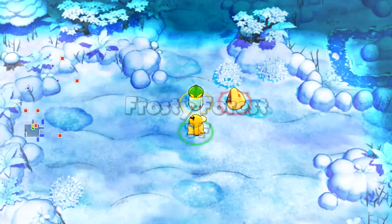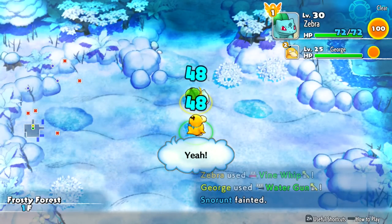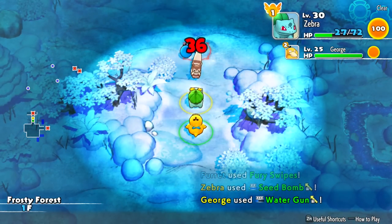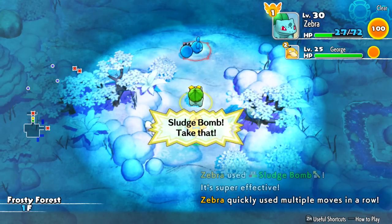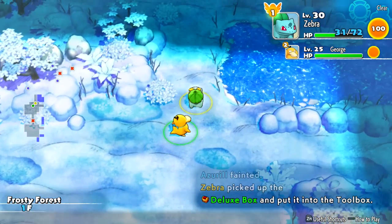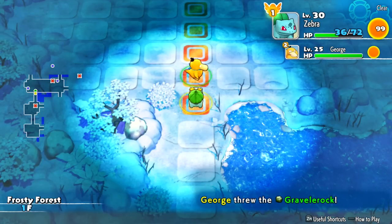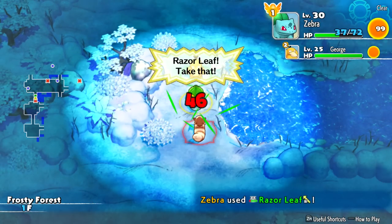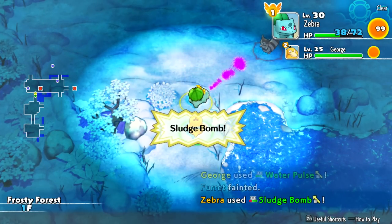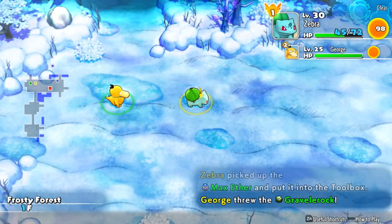So what'll be going on here in Frosty Forest 1F? There's a Snorunt already waiting for us right at the entrance — get rid of him! It's very dark in here too. Ow, that hurt — that's a problem, we can't let that continue. This Azuril hasn't noticed though. That's a legendary — or deluxe — box right there. There's an enemy behind us, let's go ahead and get them. The darkness makes it so difficult. Luckily with George's help we'll get rid of him. Once we're in a room the light comes back in — it's just through the little corridors that we have to be very, very careful.